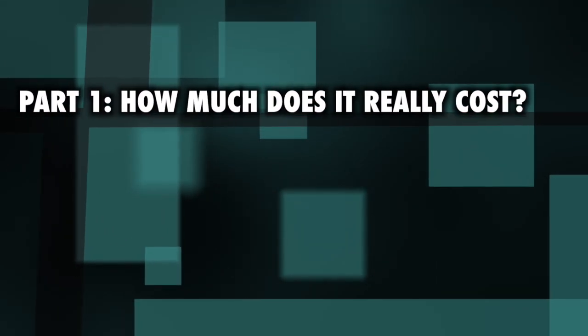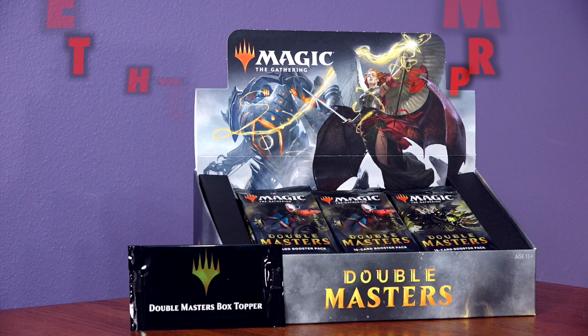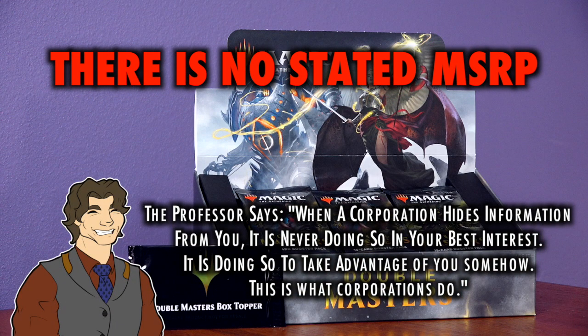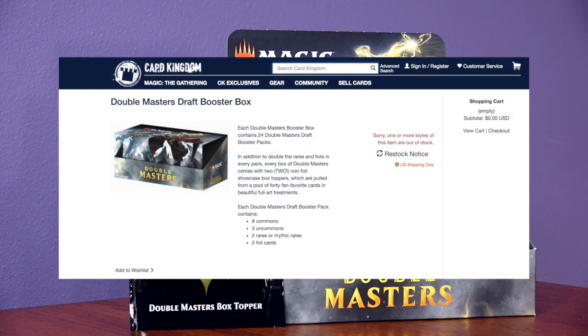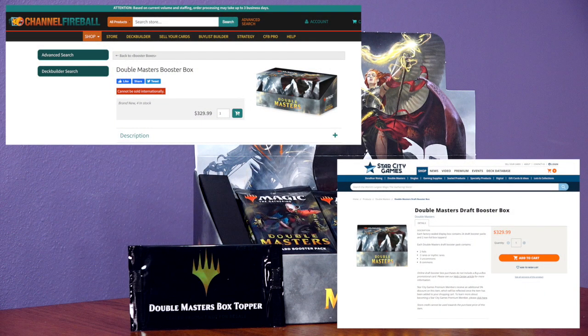Part 1: How much does it really cost? Since there is still no stated MSRP, we can examine pricing and availability to determine the expected market price. Card Kingdom, sponsor of this channel, is already sold out, but looking at Channel Fireball and Star City Games, the price is identical: $329.99. TCG Player has a more or less identical cost at $329.95, and interestingly, Amazon is the most expensive place to buy Double Masters at $357.94.